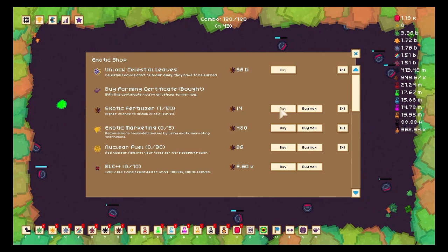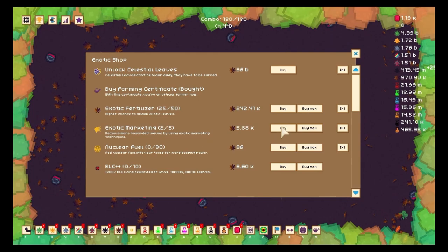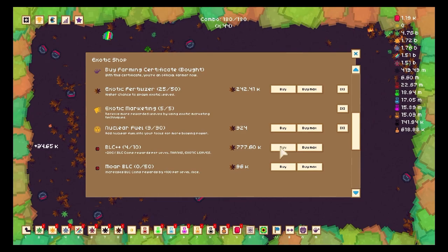We'll go back after that. I want to push a little further, so we're going to get exotic fertilizer so I can get more leaves. I notice on the top there are celestial leaves — that's for the future. I'm also trying to catch up to my game. I'm actually on celestial leaves in real life right now and I haven't played in a while — the game is closed and I'm not touching it until we catch up.